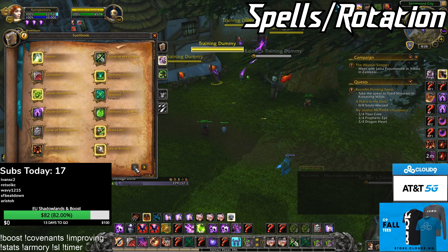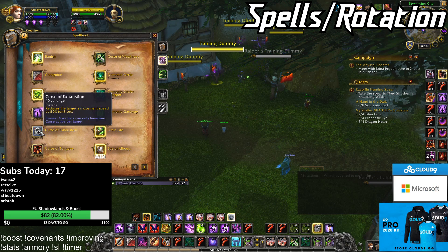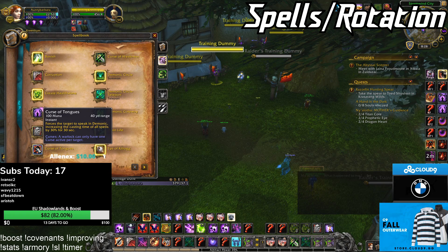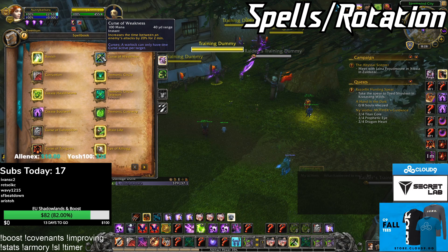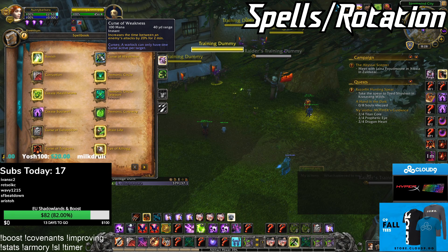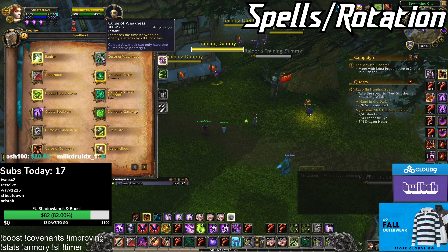New spells — not a lot got added except Curse of Exhaustion and Curse of Tongues. Both are really good. Curse of Exhaustion is 50% slow, which is insane for kiting melee. Tongues is pretty good but apparently it's nerfed 15% in PvP against players. Curse of Weakness was added back, but it's really useless — you'd only use it against a Warrior to slow their rage generation. It increases time between their attacks, which is totally useless.